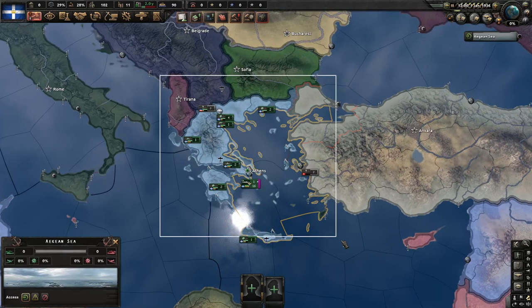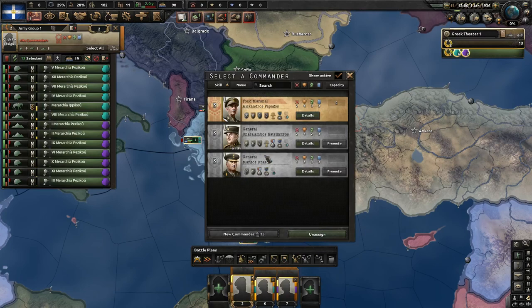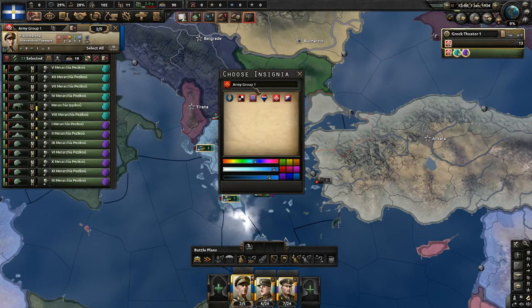As for the military, we're going to go ahead and split them into two armies, and we're going to have both of these armies join an army group led by this man. These are the main chaps we have at our disposal. I'm going to go through and edit the colors here as well because I do want them to be relatively representative. We're going to be Army Group Hellenic.